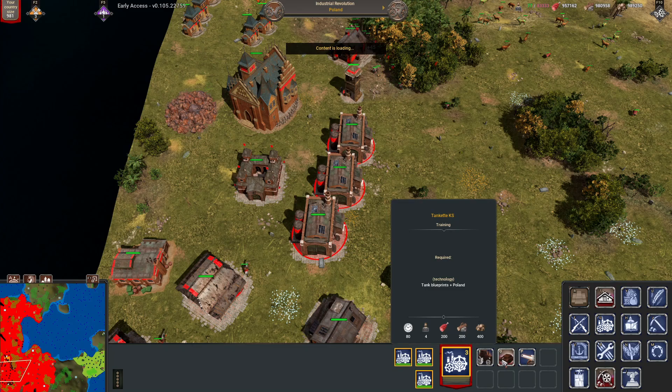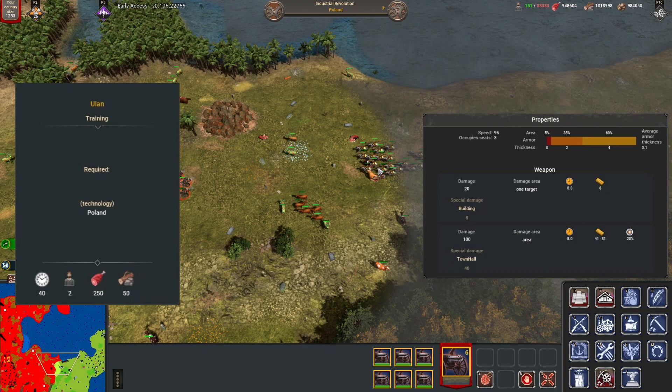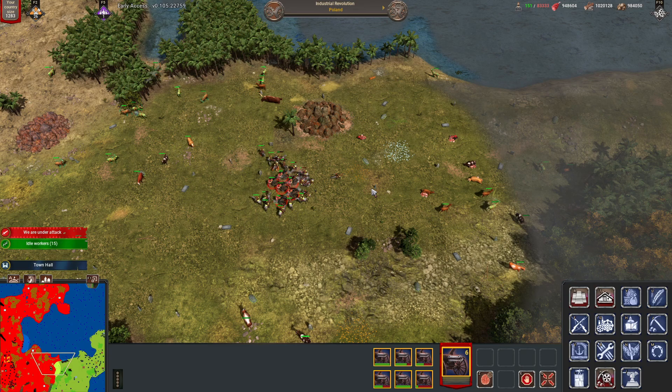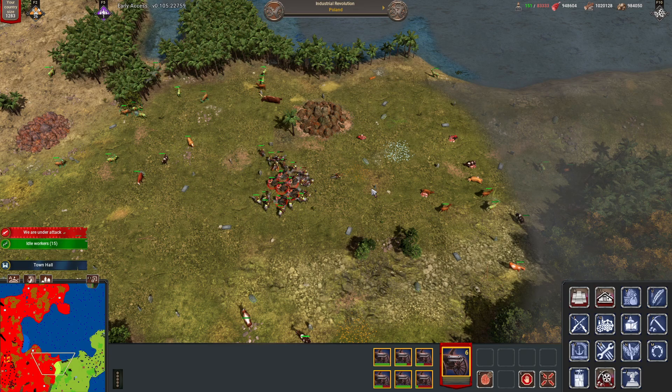Arriving in the first industrial revolution with Poland coming from Eastern Europe, we will immediately have access to the Ulan cavalry unit in the stables. A rather cheap melee cavalry unit that might not be worth spamming right away, but if you want to harass enemy economy without paying any metal for it, then this unit could be the right choice, especially when your medieval strategy included units from the stables.